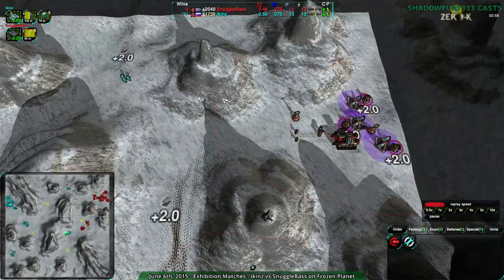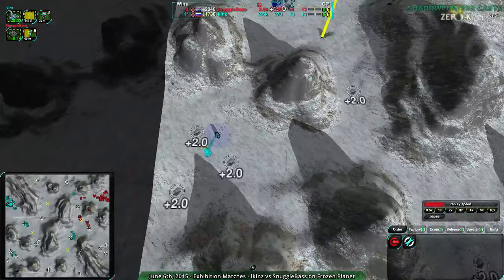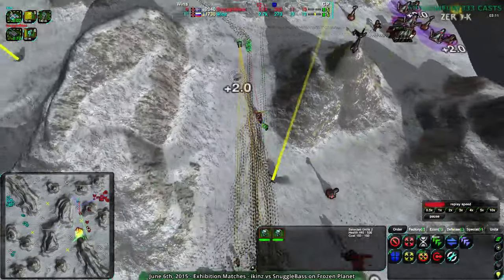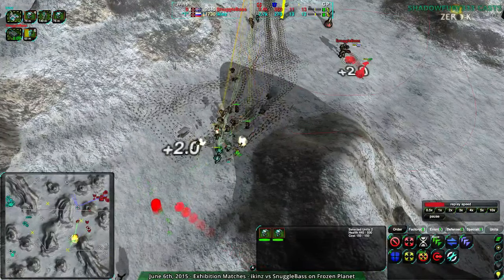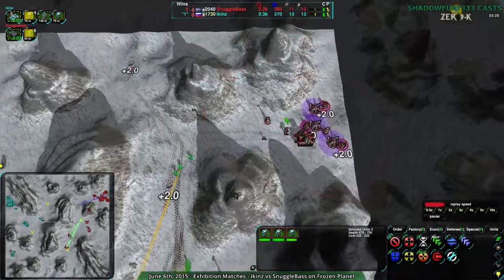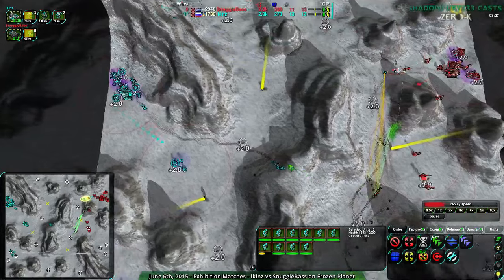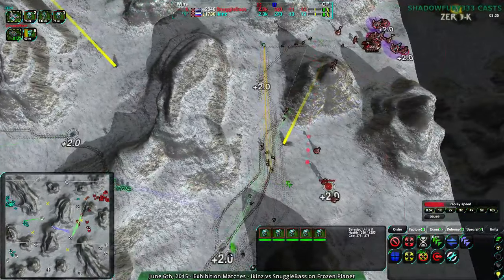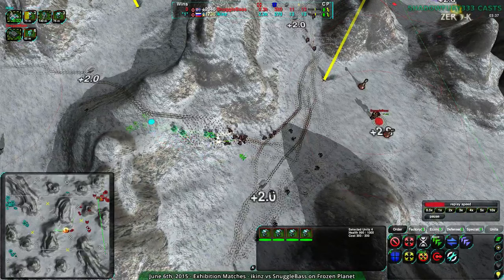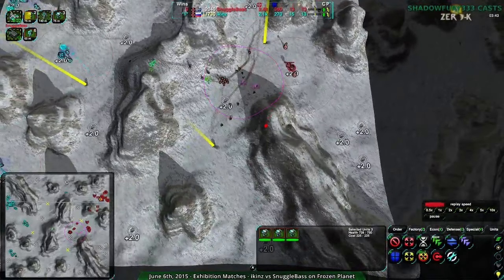It's worth pointing out that glaives are less powerful individually than bandits, and Ikens has gotten a slight economic lead. They're now expanding over to the southwest, whereas Snuggle Base has not expanded over to the southeast. Here comes the flank — but that flank's not going to do much good. Snuggle Base will be able to get rid of Ikens' entire bandit force at the cost of maybe two glaives. So Ikens is actually at a small disadvantage now. It's reset to neutral — Ikens had an advantage, they lost it, and it's now pretty even.